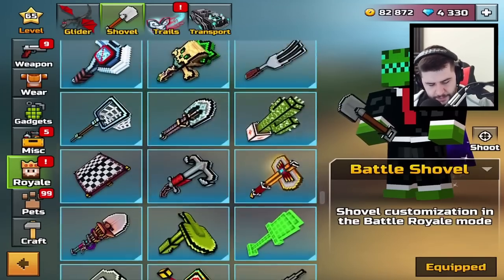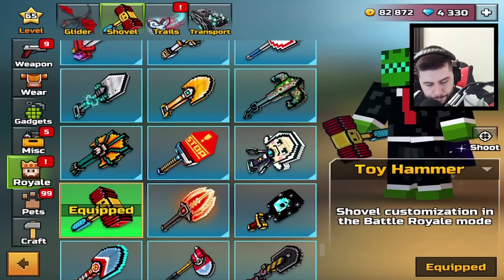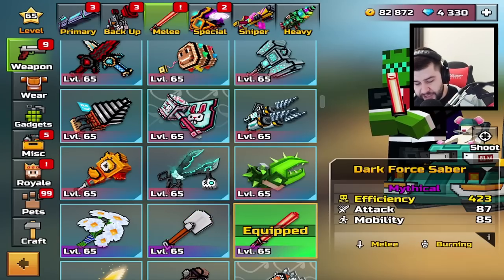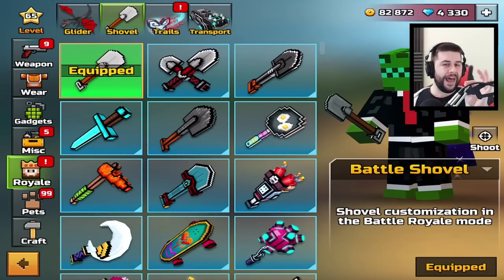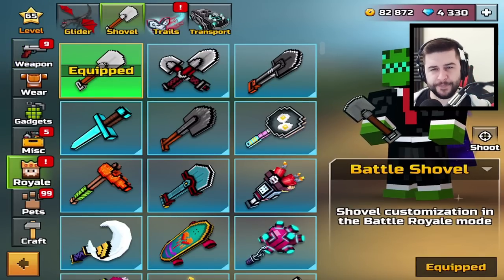So if I was to scroll down and select my favorite one, which as you guys know is the Toy Hammer, go back inside of here — as you can see we still have this. But if I change to a different melee and then equip it again and go back into Royale, it changes that as well. So something must have bugged over the past couple of updates.